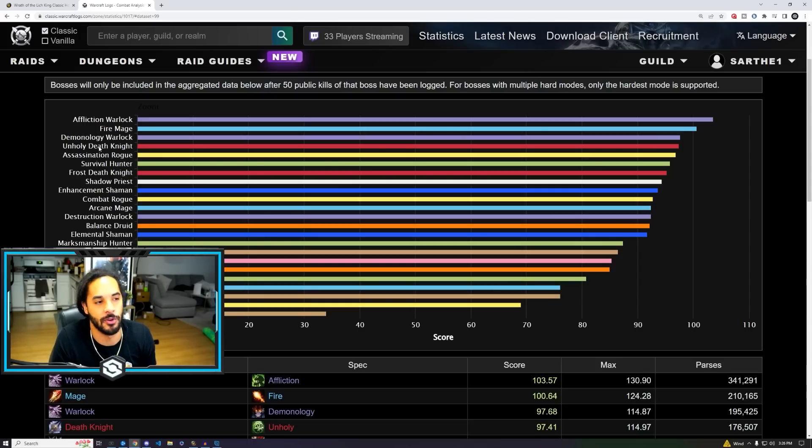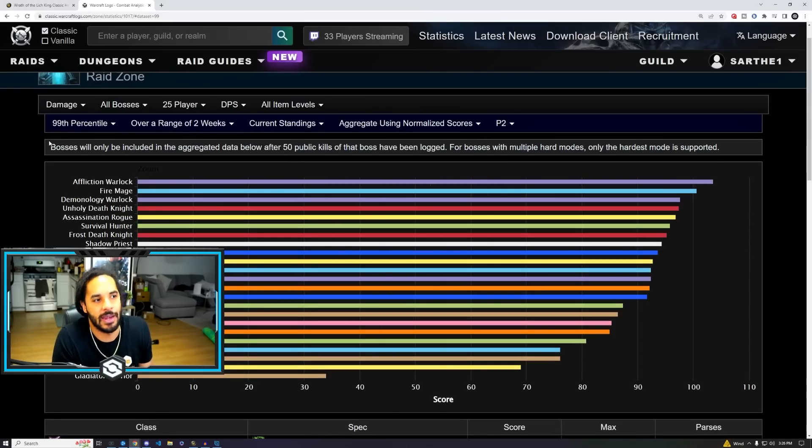Maybe slightly above demonology warlocks right now, but at the 99th percentile, affliction warlocks and fire mages are just kind of farming everyone. The raid itself, Ulduar, is really, really caster friendly. So don't worry, unholy DKs — we will have our time to shine. Just wait for next phase and we get some nice set bonuses. Also, the bosses won't have the most ridiculously large hitboxes that you'll ever see — I'm sure every hunter knows about this.